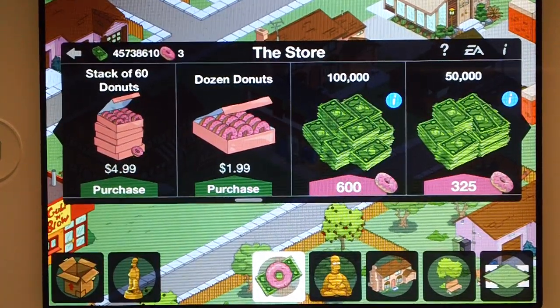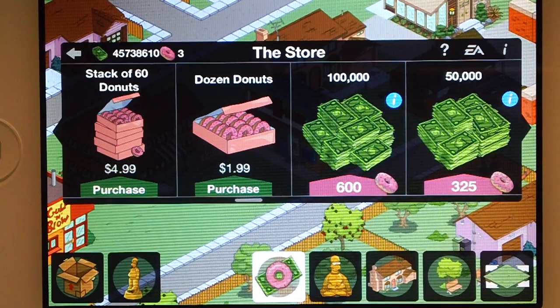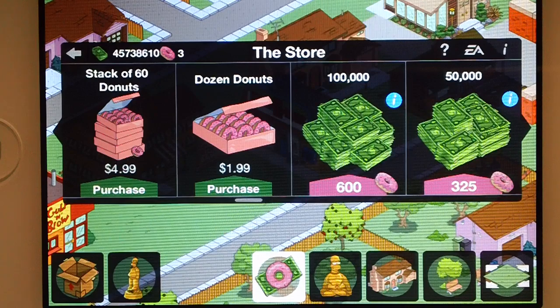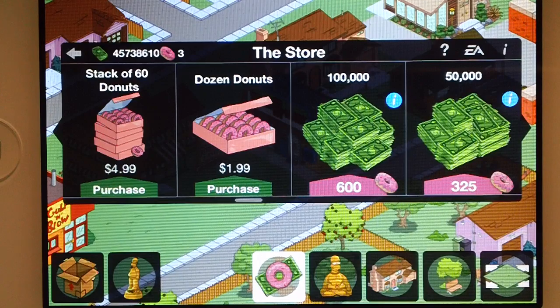The only time I would say to use the dozen donuts thing is if you're all out of money and you wanna do the free donut glitch, and you just wanna get a couple donuts so you can speed up the regular Scratcher. So then you would buy this one, because if you bought the Golden Scratcher and you won the 100 donuts, it'd take forever to get rid of all the donuts and stuff.